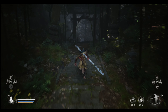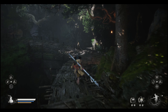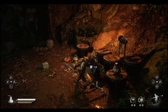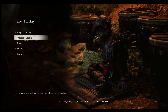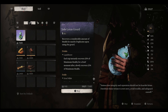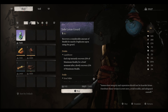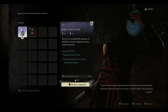Another tip: don't forget to upgrade your gourd. I was already in chapter 3 when I went back and was able to buy one with six heals. Before that I had one with four that I upgraded to five, and then I had one with six. I was even able to upgrade it to eight because I was further into the game.